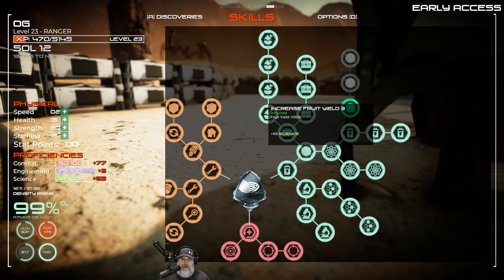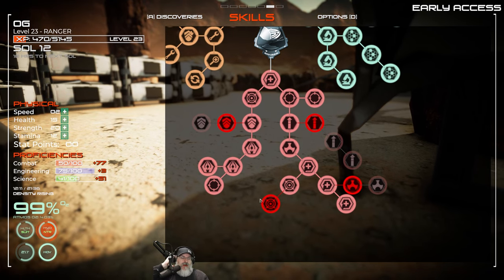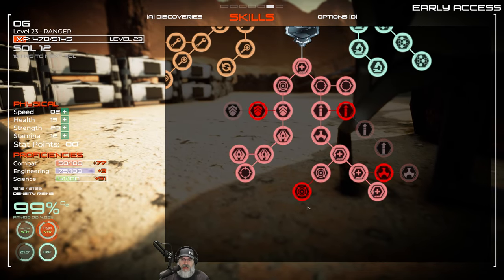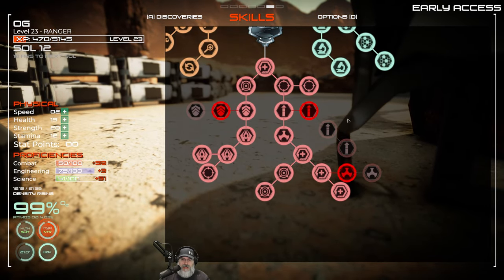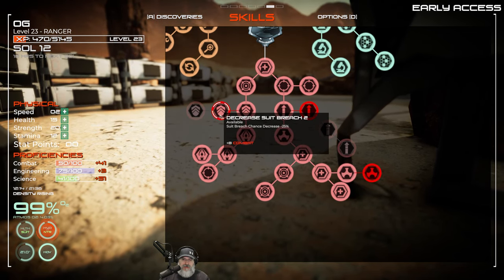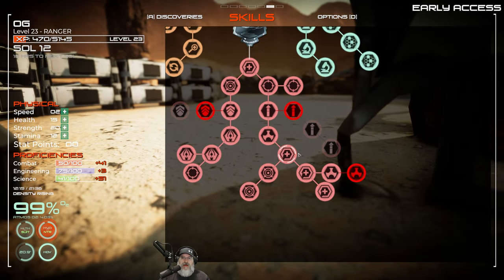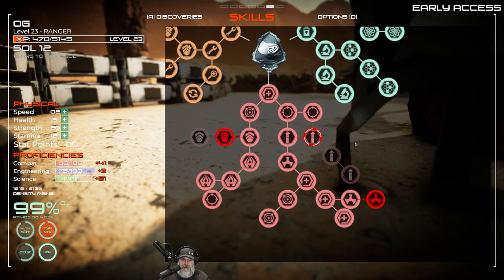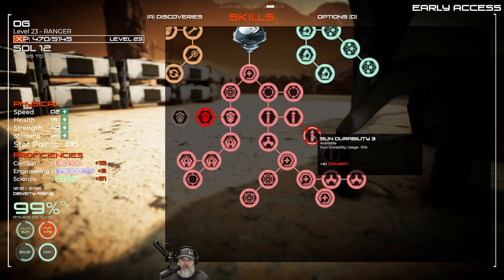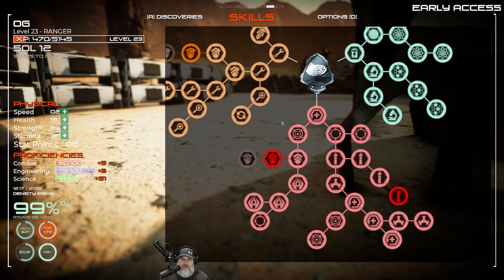For science, we want increased fruit yield, then might as well take the spacewalk — and we are done with science. You get all these done in the mid game and they really should go longer. Let's do increased projectile damage and weapon durability. The icon looks really similar to something else, but yeah — gun durability and weapon durability. We're out of points.